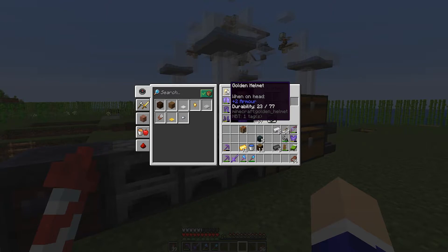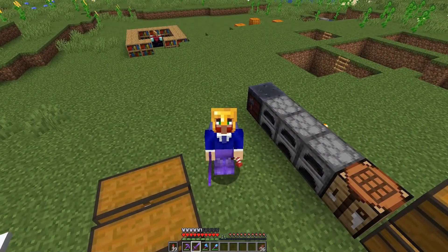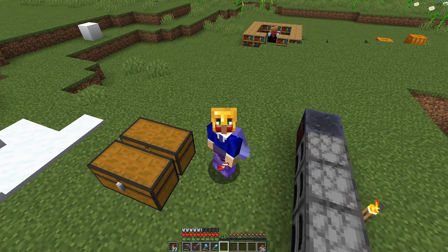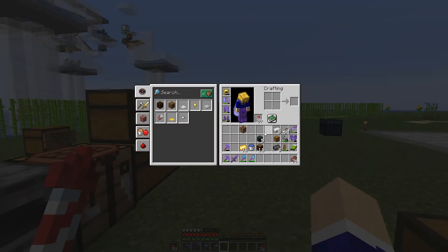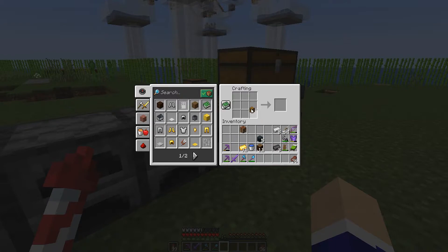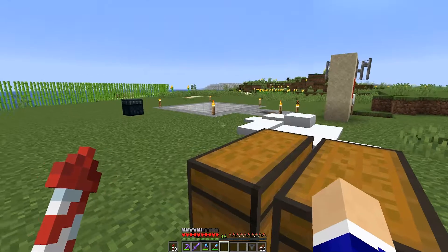My armour took a beating, but we now have netherite armour and netherite tools, which is awesome. Since this is the 1.16 update episode I had planned on doing a couple more farms, but I'm running really late. So we're going to go back into the nether, look at the new biomes, and take a look at a nether bastion. Before we tackle the bastion, we need a hopper — because if we look in a chest there the piglins will come after us. We'll craft up a hopper and take it with us.